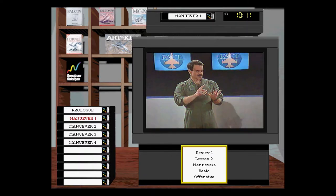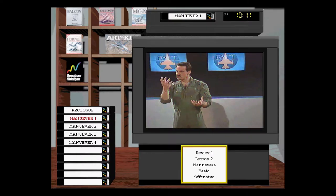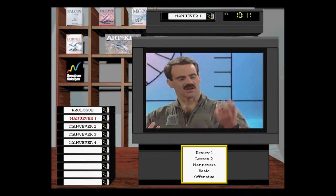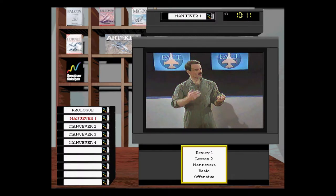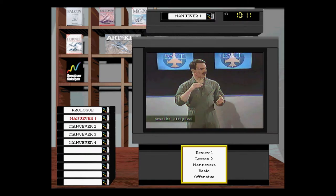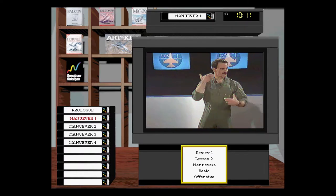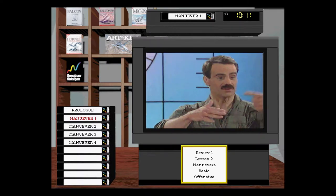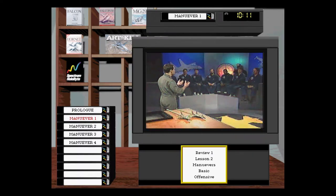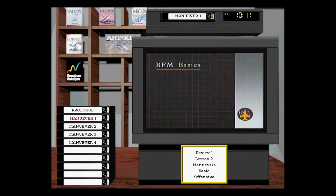BFM costs energy. When you move your nose in a fighter, it costs you energy — the two are related. The object of BFM is exchanging energy, which is aircraft altitude and airspeed, for nose position. We've got the jet flying along with a certain amount of knots and altitude; we're going to spend that to move the nose. BFM is not flown in the present — BFM is flown in the future. You don't fly to where the aircraft is; you've got to fly to where he's going. The steps are: observe the bandit, predict where he's going, maneuver based on that prediction, and react when something changes.